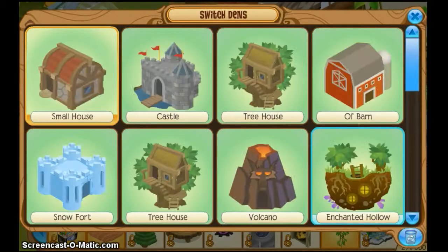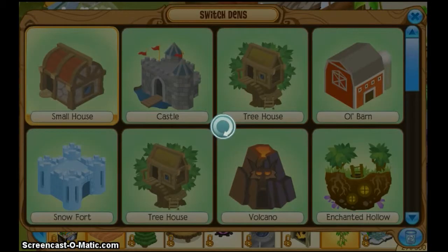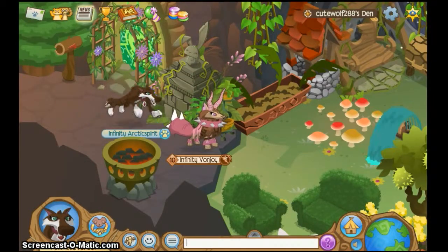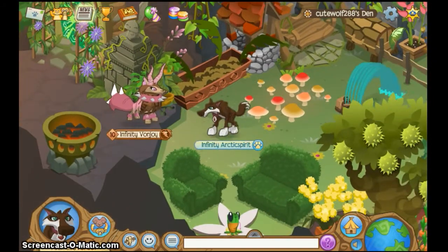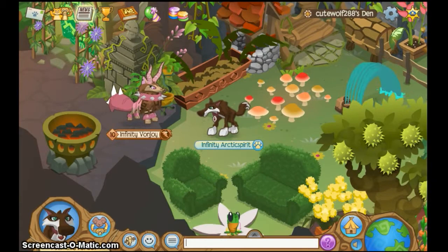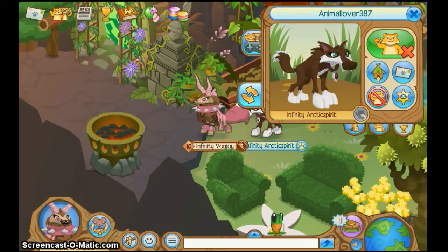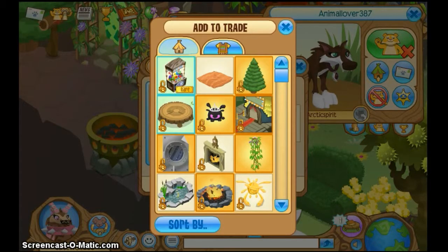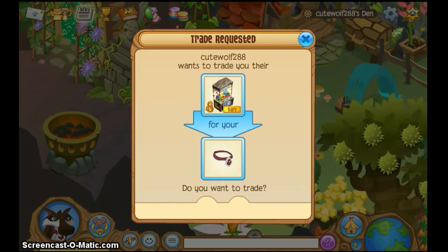What you're going to do is go to your den that doesn't have the item in it. I'm going to go to the den that doesn't have my claw in it, and I'm going to take my backup and put something worthless on trade, or anything really. Then trade the item to your storage or backup or whatever.